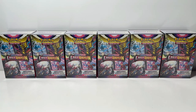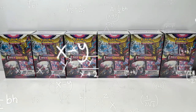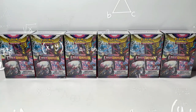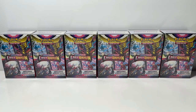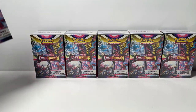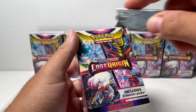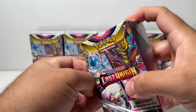All right, guys, as you're seeing on screen we have six booster bundles of Lost Origin. If we do six booster bundles times six packs in each bundle, that's going to give us a total of 36 booster packs to open up in today's video. That is the reason why I call this a mini booster box of Lost Origin. Let's get started, we're going to go from left to right. We'll cut that open with our handy dandy box cutter.